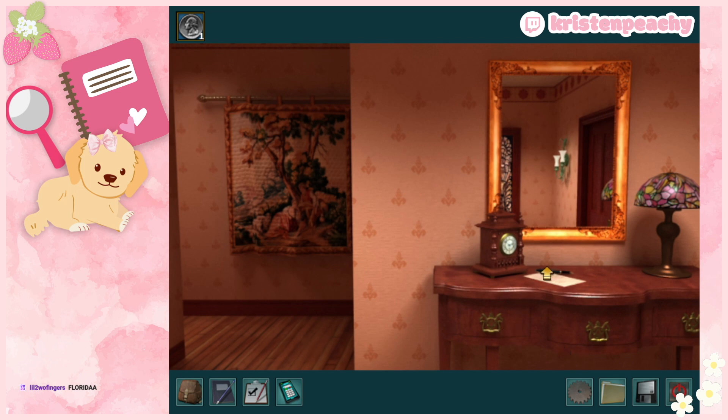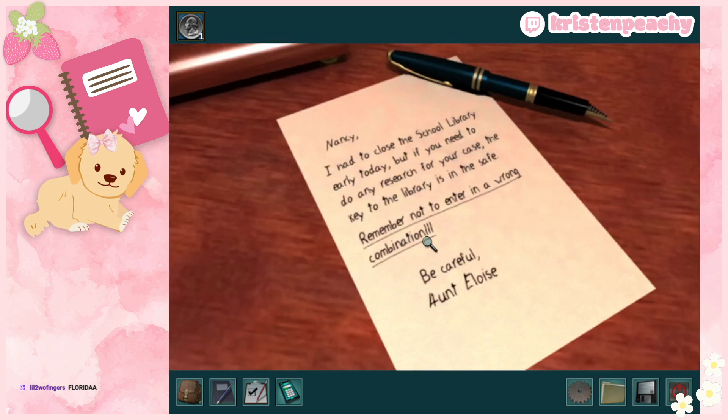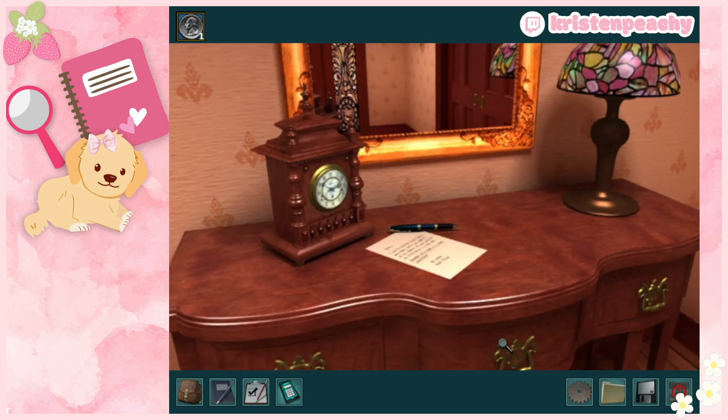Time to get sleuthing! Aunt Eloise left a note: she had to close the school library early today. If I need to do any research, the key to the library is in the safe. I need to remember not to enter the wrong combination and to be careful. So we need to find the safe, the key, and the combination.